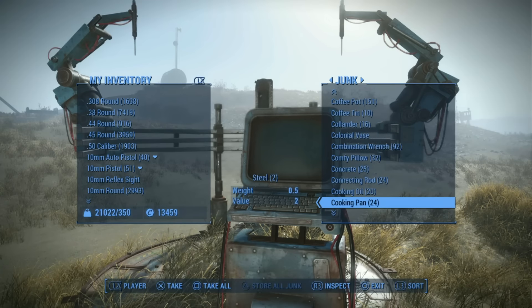As you can see, we're taking a bunch of stuff out of a few boxes we have here on Spectacle Island. This is from a previous video where we went around the wasteland and actually picked up every single little item that was in the game — about 34,000 pounds total.